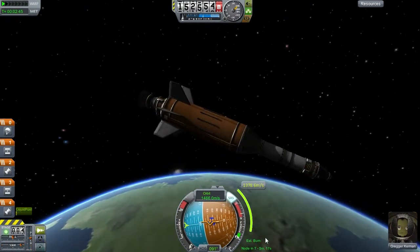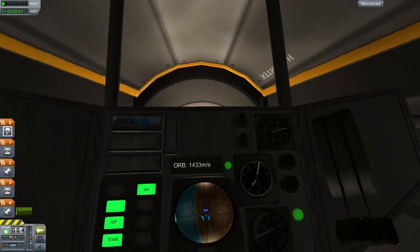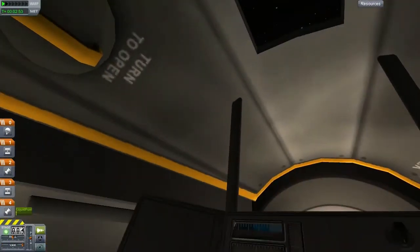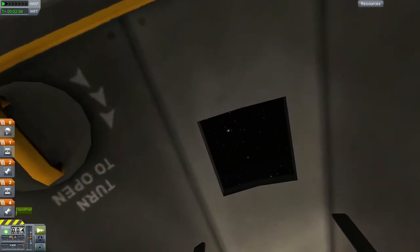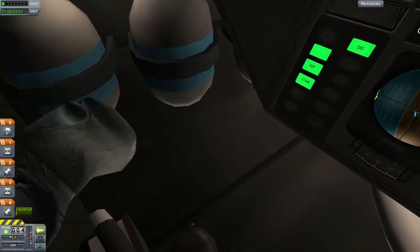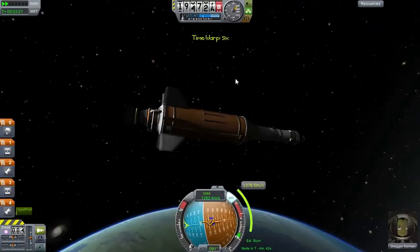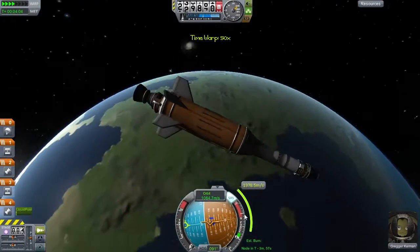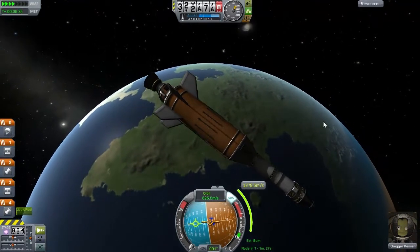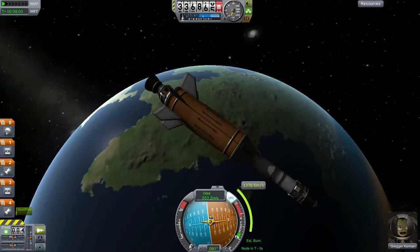We have five minutes until we need to burn. What's it look like inside? We've got a little porthole. Very nice. What are you doing with your arm there, buddy? How do I get out of here? Time warp? Here we go. Three, two — let's go.